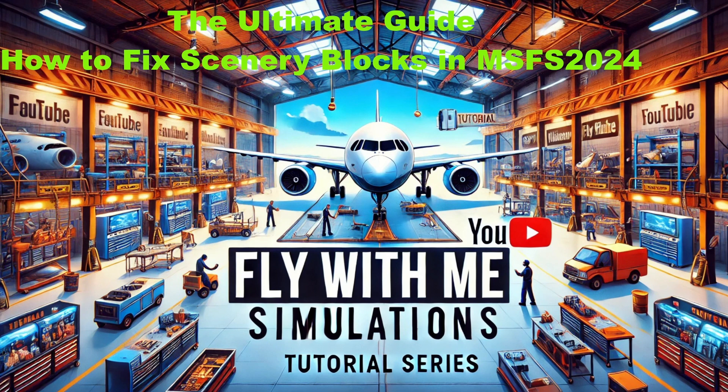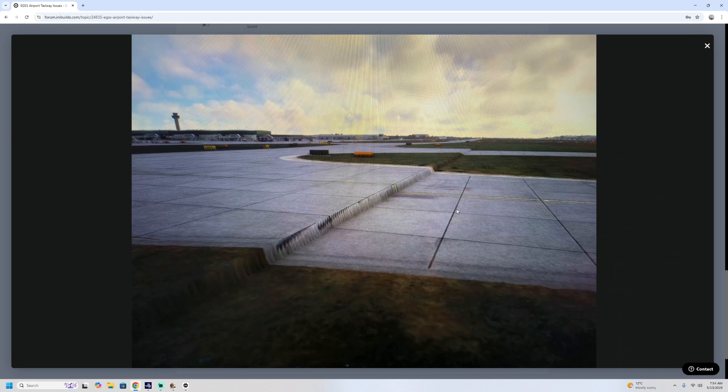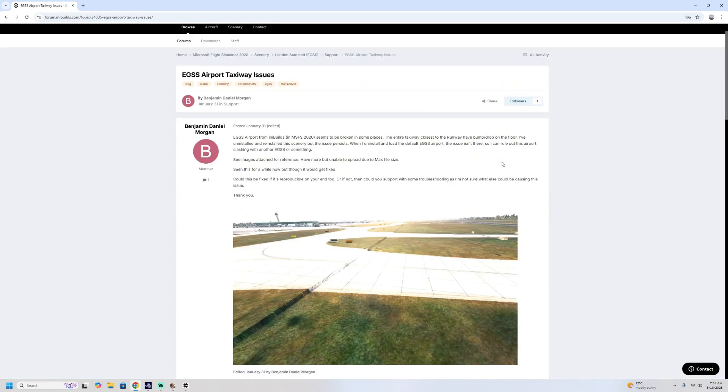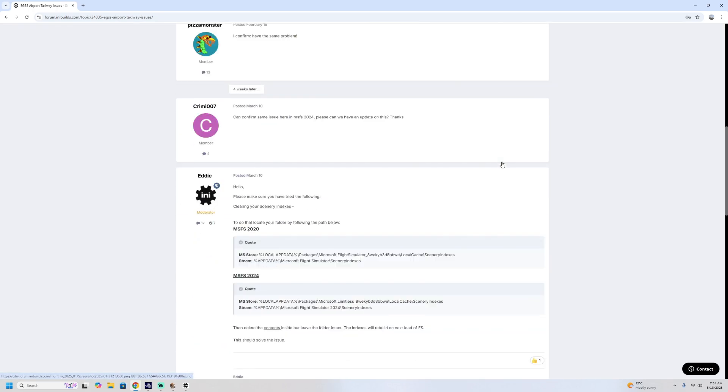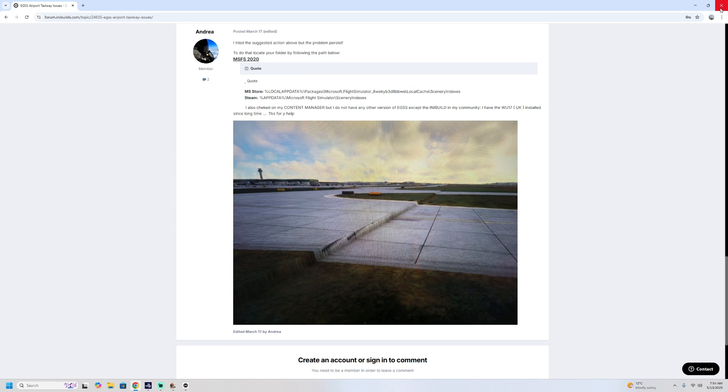What I mean by scenery blocks is: I've had a few flights recently where I've basically landed off the runway, taxied off, and then there's been this solid block wall — which you can see along here. I thought initially: is this a Flight Sim issue or is this an Orbx/Innerbuilds issue? It turns out it is an Innerbuilds issue. I'm on their forum for Stansted, for example, and it's causing quite a big issue for a lot of people.